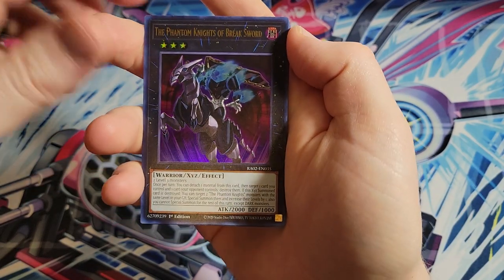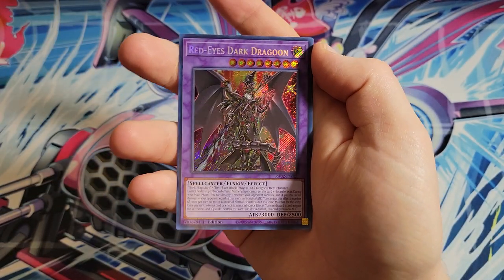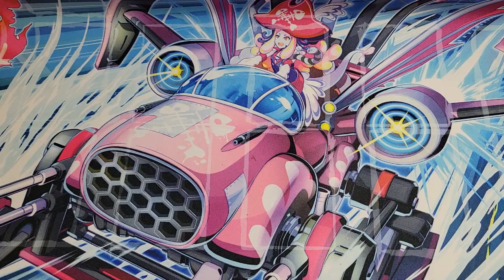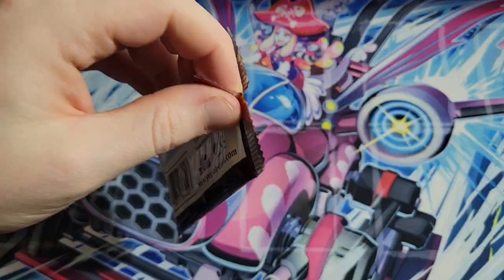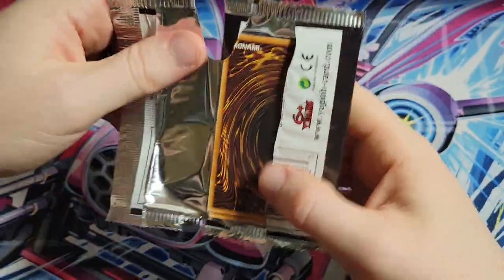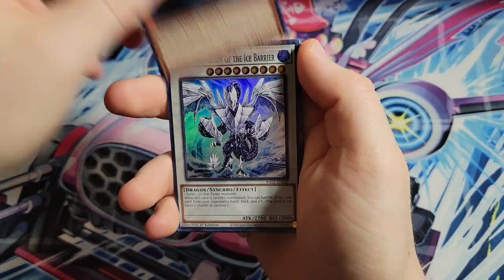Unchained Soul of Rage I also tried to sell recently. We got Forbidden Lance, Trap Trick with Phlesia, Dragoon as a normal secret rare, Droll and Lock Bird, and Silent Swordsman. There are decent cards in here, but it's just too close in time. Maybe a lot of people think it just sucks as a set - there are some good reprints, but it's too close to Rarity Collection 1.